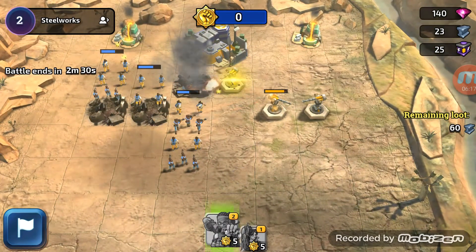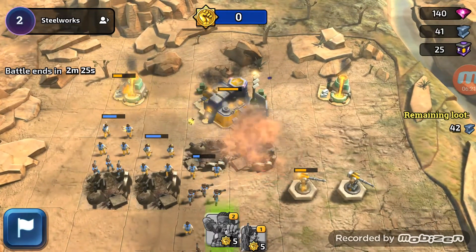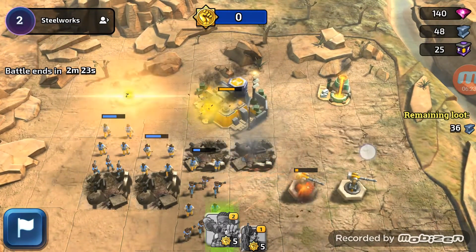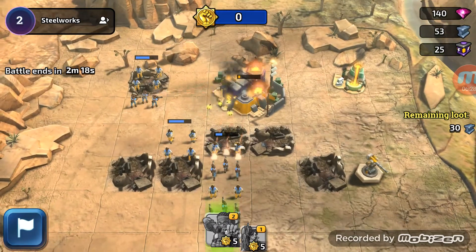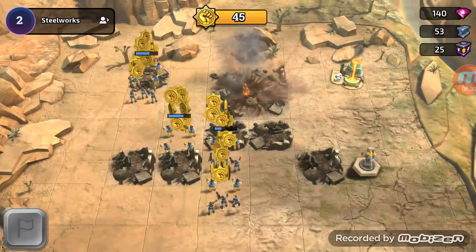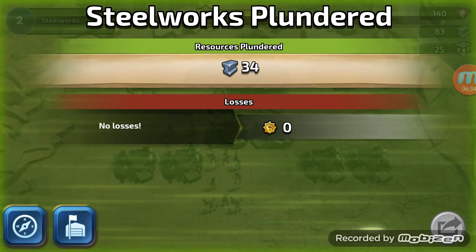Can we deploy again? No, we can't. But we seem to be taking resources and destroying defences. It looks like we can shoot the defences at a certain angle, but they can't shoot us. So it's going to take a while to figure out the mechanics of this game. Still works plundered - no losses, which is good.